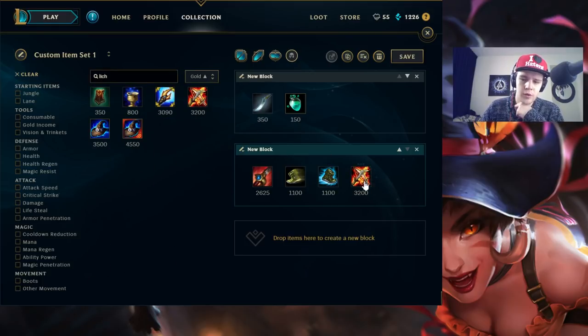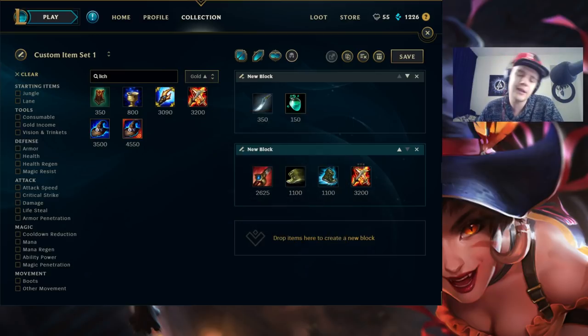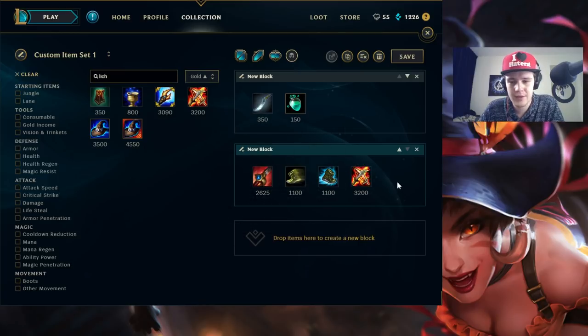Obviously the main damage item on Nidalee that you always want is Lich Bane. It gives you a lot of movement speed which is very nice on Nidalee — it helps your positioning, combines well with Runic Echoes and your boots, so you'll have a lot of movement speed to run around with early on. You can perform W jumps and get around the map really fast to clear camps quickly. Lich Bane is great because Nidalee's Cougar form Q combines really well with it — you hit someone with a spear, go in W then Q, and it pretty much instantly kills them.